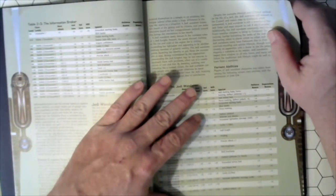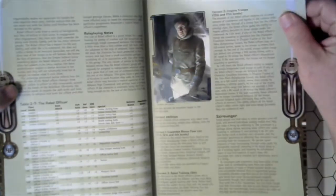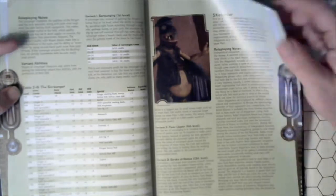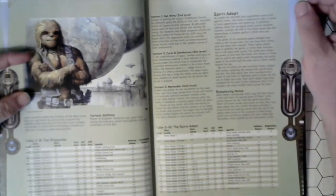So having a Jedi Wanderer would be an excellent addition to a game situation or your gaming toolbox, because now you have an excuse or a template for having a character that's not attached to the Jedi Order directly, or is operating more or less on their own without any major attachments. Outlaw Tech, the Prowler, the Scrounger — an actual template for Scrounger now. The Shipjacker. Some of these have been redone in other systems and other source books. The Spirit Adept — an alternate version of a Force Adept.